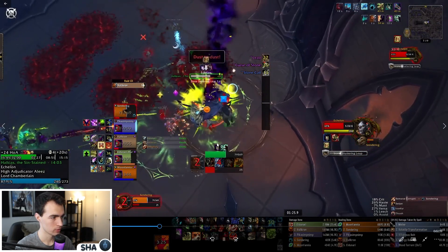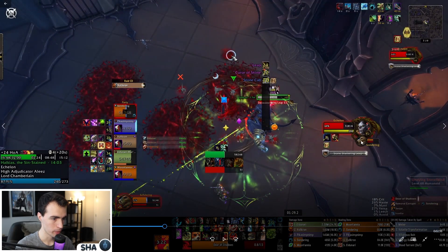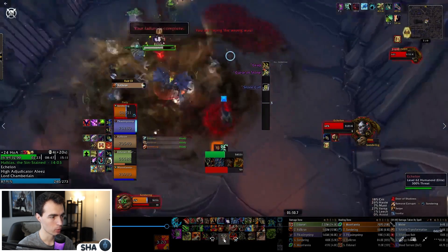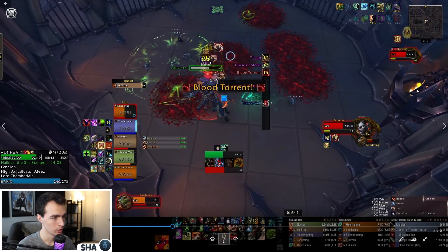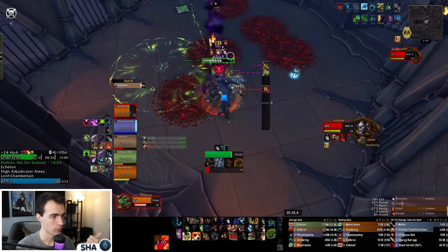The Curse of Stone comes out — I actually decurse myself here and move in. Here's a nice little play: if you pay attention to the cast and it's less than a second remaining, you can actually cast Door of Shadows out of the circle, and while the boss is in the air it's going to port you so you avoid taking the damage. That's a nice thing venthyr players specifically can do — just make sure you're not porting too early or you'll miss all the ads and probably wipe the group, especially in a high key.